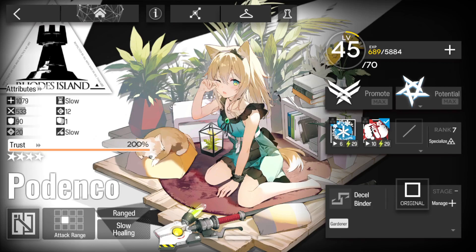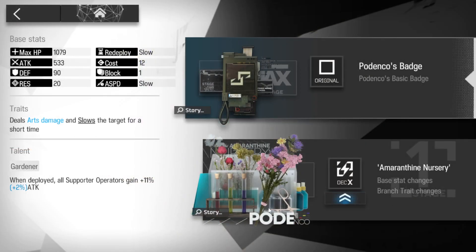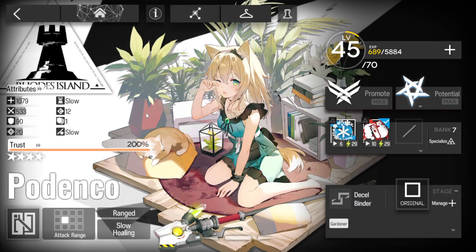Hey guys and gals! Pedenko is up next. This is my Pedenko 200% Trust E245 Max Potential with no specialization skills. I've also removed the module just for this particular Paradox Sim, just so you guys can see that it can be done without, although Pedenko's module will certainly help a lot if you do have it.